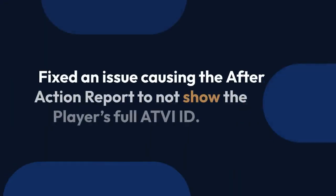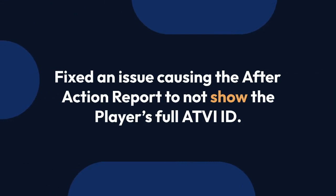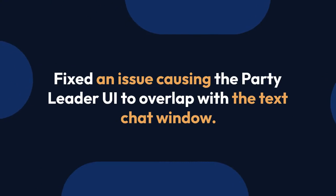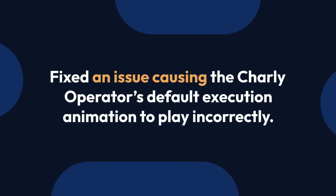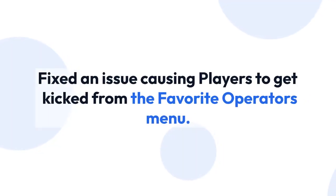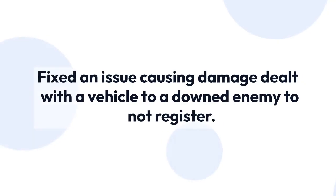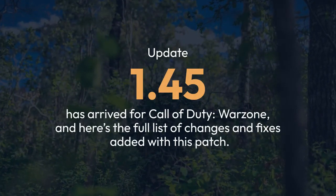Fixed an issue causing the Ghost perk to not work correctly. Fixed an issue causing the after-action report to not show the player's full ATVI ID. Fixed an issue causing the party leader UI to overlap with the text chat window. Fixed an issue causing the Charlie operator's default execution animation to play incorrectly. Fixed an issue causing players to get kicked from the favorite operator's menu. Fixed an issue causing players who are killed in the pre-match lobby to start a match as dead. Fixed an issue causing damage dealt with a vehicle to a downed enemy to not register.